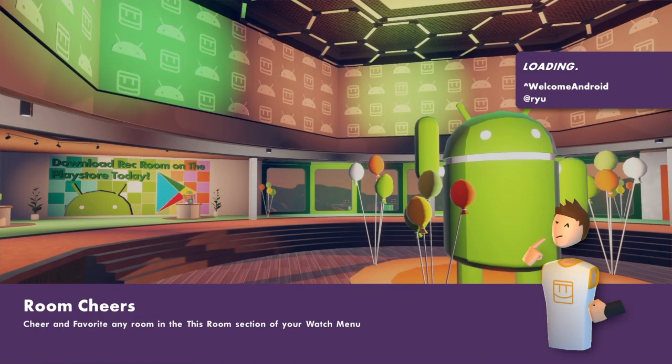You can go to a public or private room, it doesn't really matter. And as soon as you load in, you should get gifted by Ryu — if you see him right there in the top right corner.